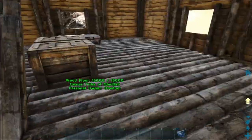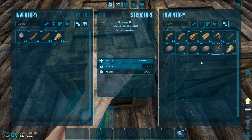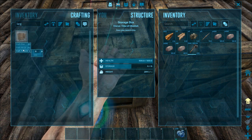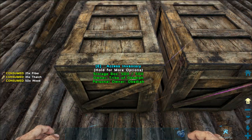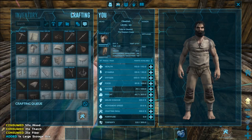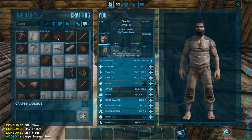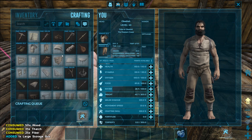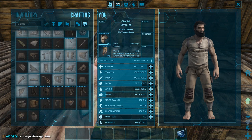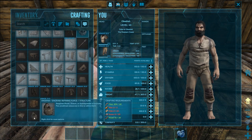Now that we've got our little wood cabin, it's time to start filling it up with stuff. First I want to make some more crafting stations. We learned the large storage box, so I'll make about three of those. There are also a few crafting stations you need because you can't make everything on your person — the basic ones we want are a campfire, a cooking pot, a mortar and pestle, a smithy, and a forge.